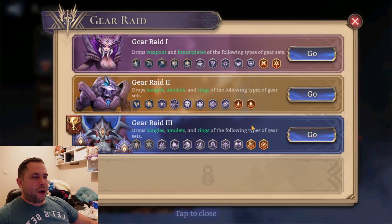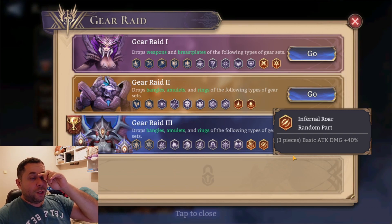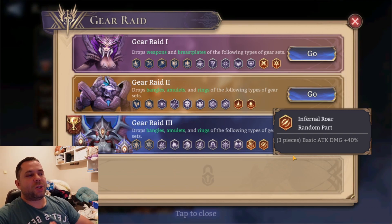In my opinion, the deadliest gear in Watcher of Realms is the third one — Infernal Roar. Basic attack damage is increased by 40 percent. Of course, if you're lucky and get a pretty strong version of this gear, definitely go with this one.